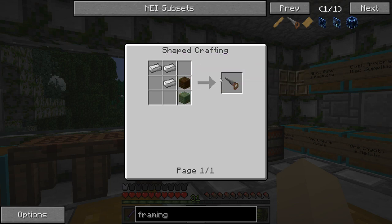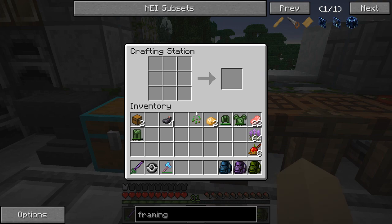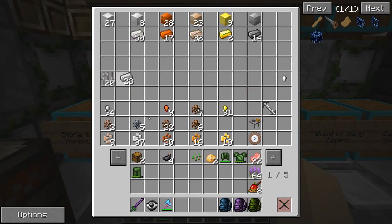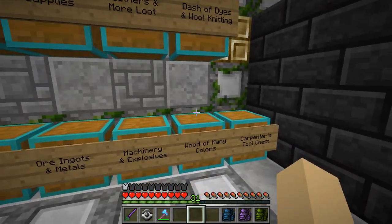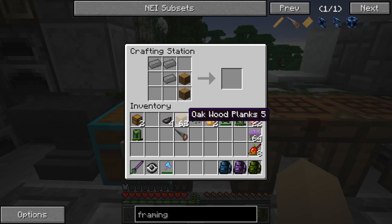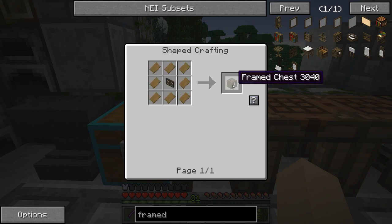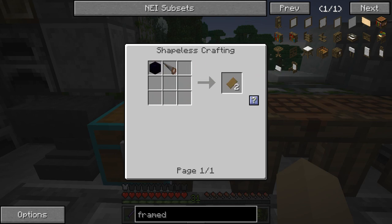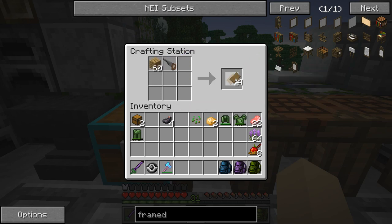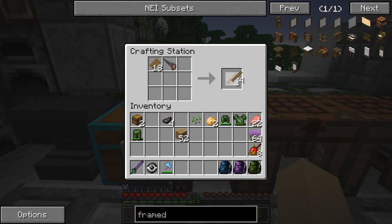We need to make some framing sheets, which is just the saw and some planks put together. Let me grab some planks so we can get this done. I actually used framing for making the cool lattice chairs over at the Wisteria Cafe. The framed chest needs a framed label and framing sheets — to get framing sheets you just take the saw and kind of saw away at some planks. Then you take the framing sheets and make a bunch of boards.